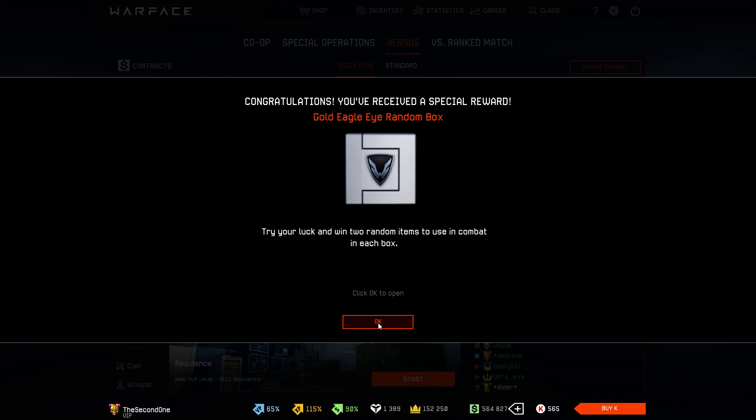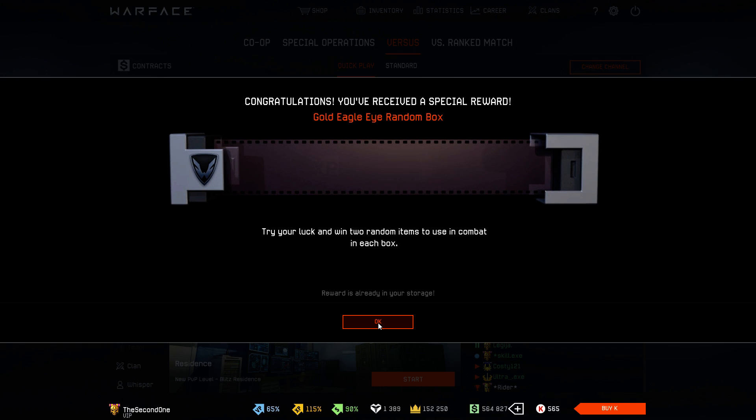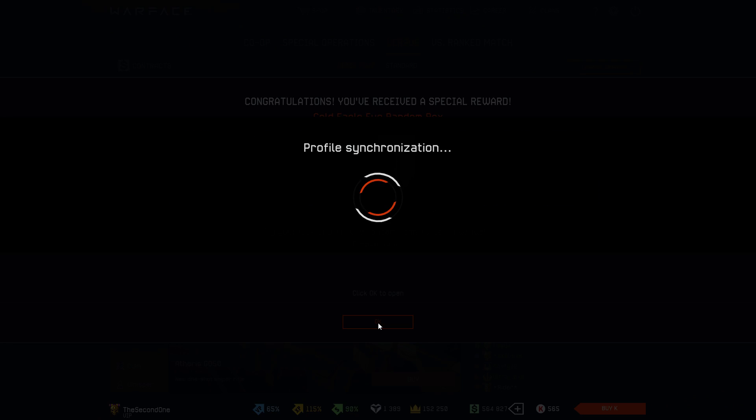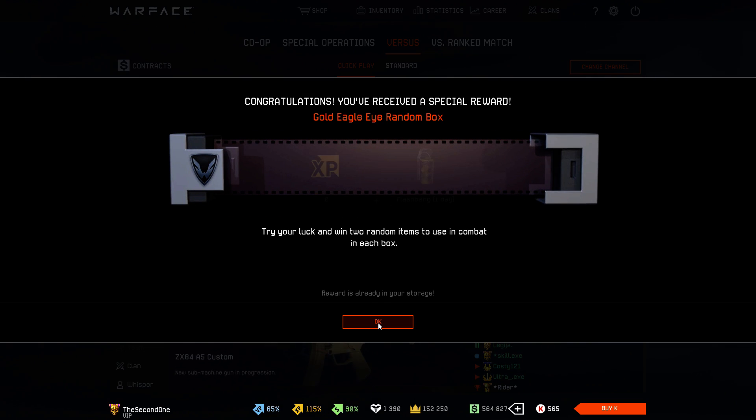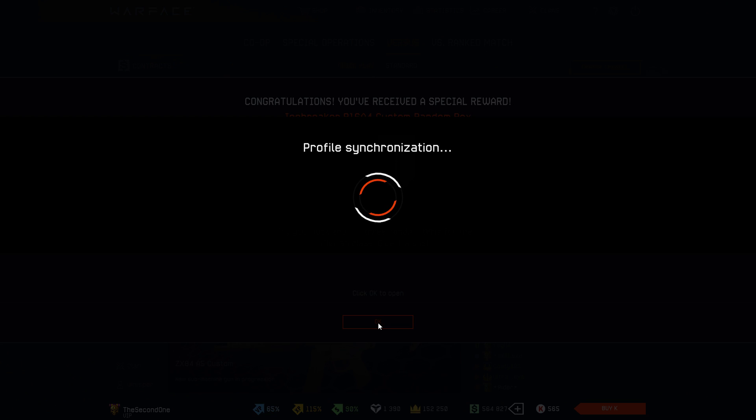Here is the first box — Gold Eagle Eye box. Let's see if we get something. No, we just get 3 smokes. The next box is again the Eagle Eye box. Another flashbang for one day. Yeah, that's good — actually it isn't.